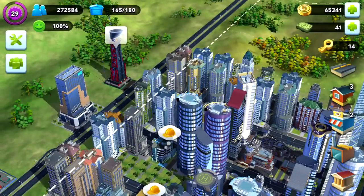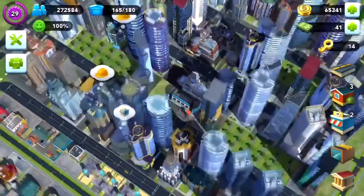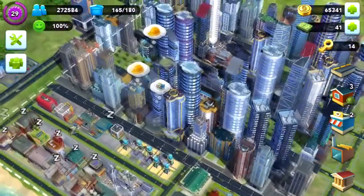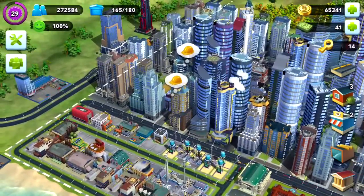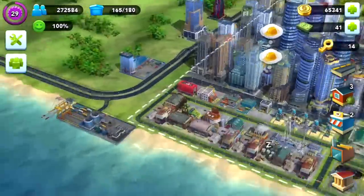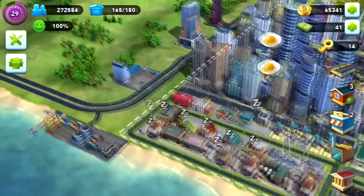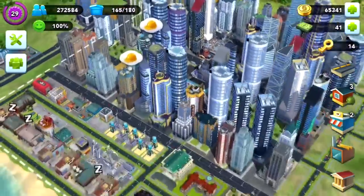I've already done one disaster challenge — it was a meteor challenge, the first one, because I wanted to know what to expect. It destroyed this building here, this tall one, just that one, and I had to reconstruct the building and it gave me a reward of three golden keys. That's a lot better than doing cargo shipments for golden keys, because you get more than one. I've only ever got one max from each shipment, and I don't think you can get any more than that. Three keys for that meteor disaster challenge.